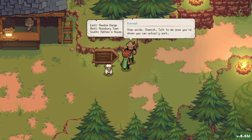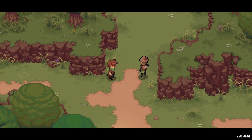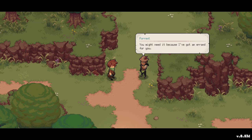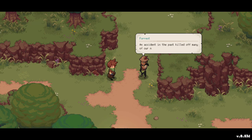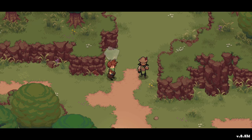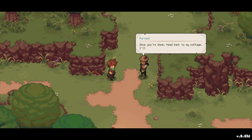There you are! The ranger's name is Forest. The mayor said we'd be coming. Forest gives us a welcome gift, but there's an errand: gather some herbs. He hints that an accident in the past killed off many native plants — only irresponsible people from the capital caused that. He covers his mouth — oops, big mouth! Once done, head back to his cottage.